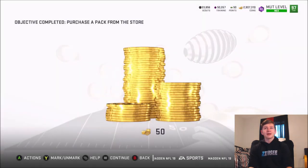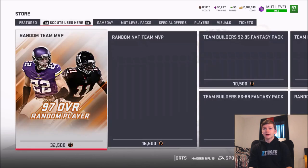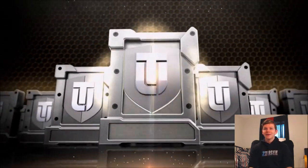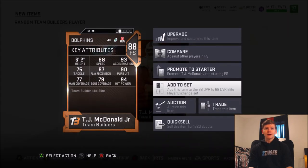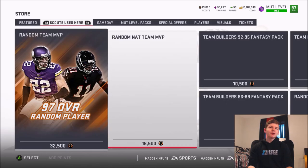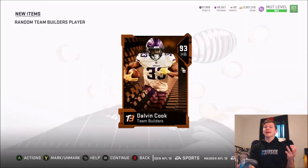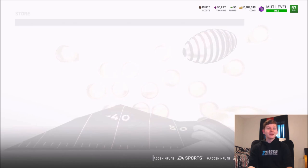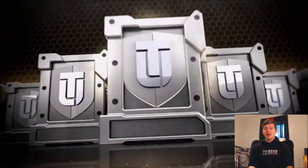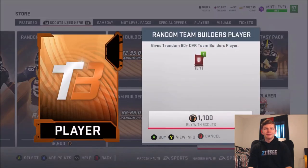We pulled Connor Williams — 86 strength, 83 run block. He honestly didn't really play that good this year; he was probably our weakness on the offensive line. Even Joe Looney, the backup center for Travis Frederick, played really good. Next pack we get TJ McDonald — 94 hit power, that's 1,300 scouts, I'll take that. Then we get a 93 Dalvin Cook — 94 speed, 95 acceleration, 92 elusiveness, 91 brake tackle. Pretty solid card.